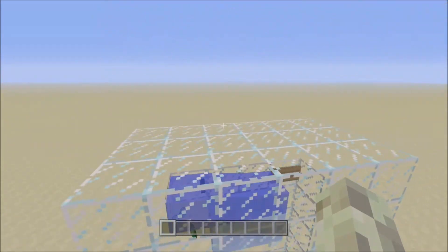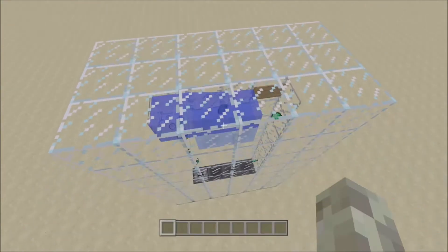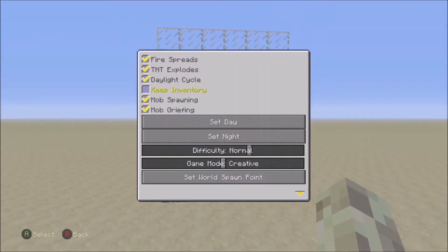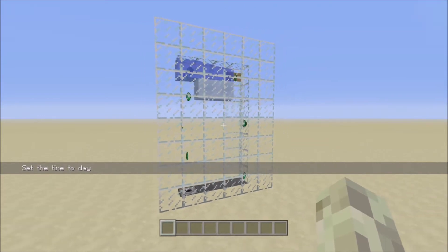Did it just... did it just break? Excuse me, items. Let's just drop those back in there. But anyways, you could technically use it for item transport, and I just think it's really nice to look at. I will be giving a tutorial now, and also I forgot to turn off Daylight Cycle. Good job me, but anyways guys, let's get straight into the tutorial.